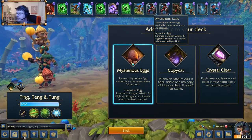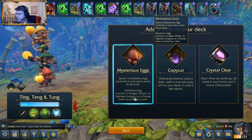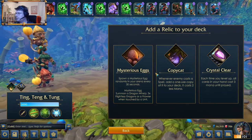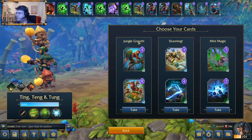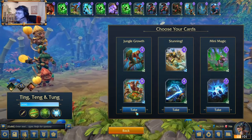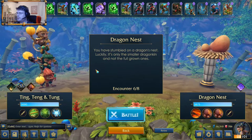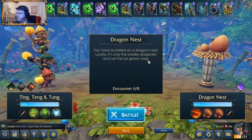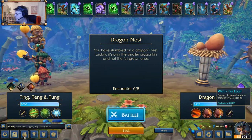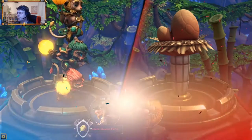Add a relic — spawn a mysterious egg randomly in your arena every 30 seconds, summon a dragon whelp, three times flightless dragon, or a prowler when touched by a unit. Let's go for the egg — it looks great. Another monkeys — I need more monkeys. Dragon nest! You've stumbled on a dragon's nest. Luckily it's only the smaller dragon kin and not the full-grown ones. Spawn one dragon whelp for every 300 damage taken, rebound one randomly. Let's fight the dragon nest.